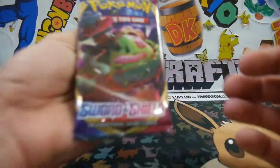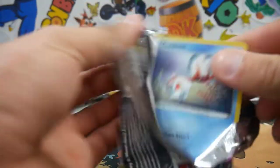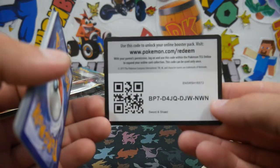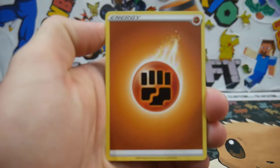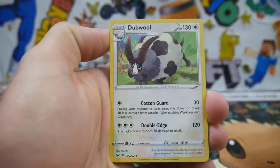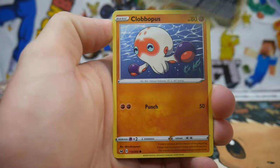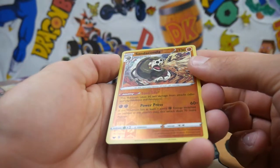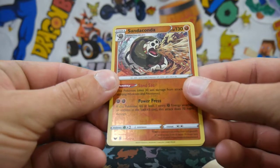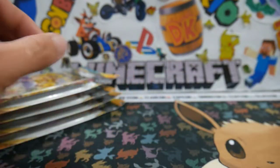Let's go with Sword and Shield next, with the Snorlax VMAX on the cover. Every time we open packs like these, we seem to always get a crimped card — it's annoying but it makes for a good title. We get a Rare Reverse Holo Sandaconda and a Stonejourner to finish off that pack.